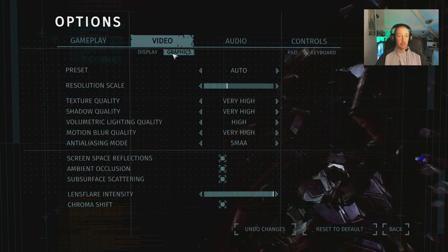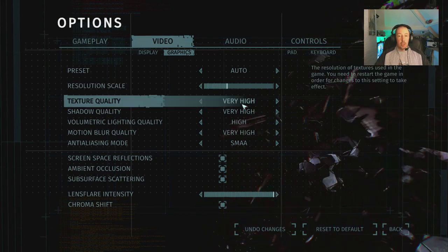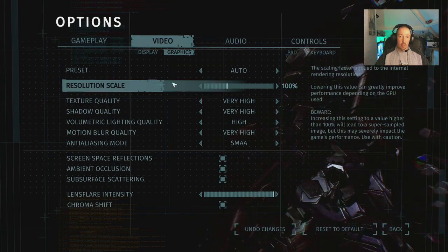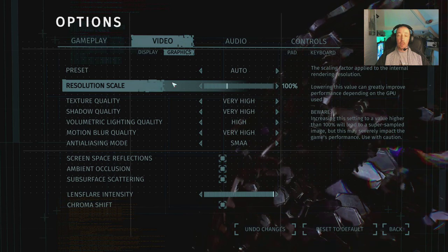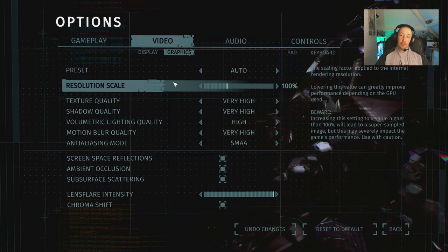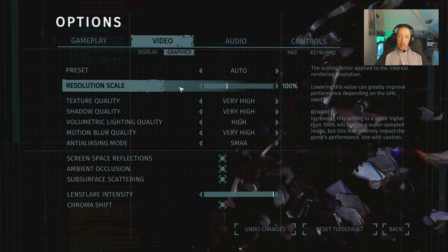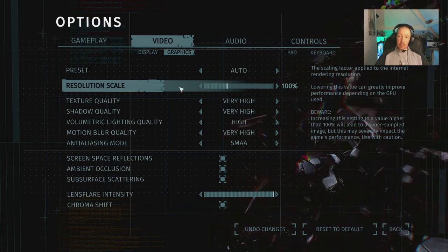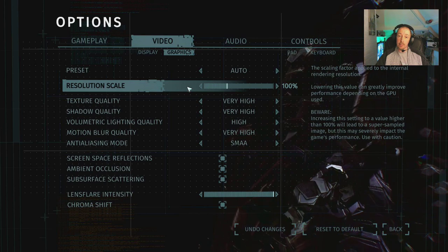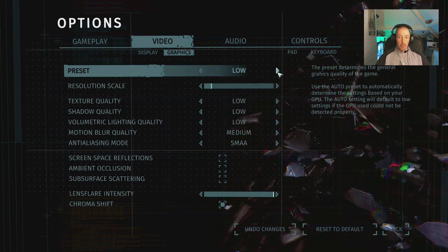Going over to graphics, the preset is on auto, which has given me a mixture of very high and high settings. This is an R9 290X AMD Radeon card with 4GB of VRAM and an FX8350 at 4.2GHz. RAM is 16GB running at 1833MHz. The game is installed on a Samsung SSD with Windows 10 Pro on an Intel SSD, so loading times should be minimal. I'm never a fan of auto, so let's turn that off.